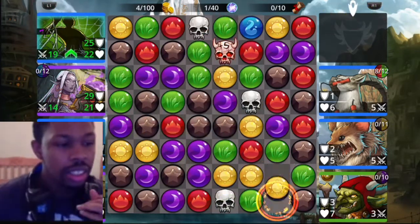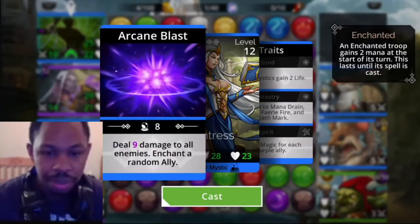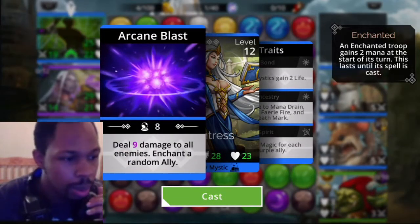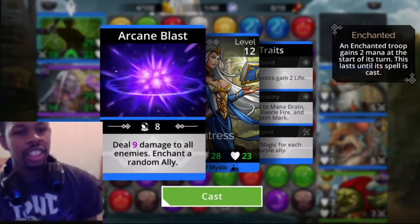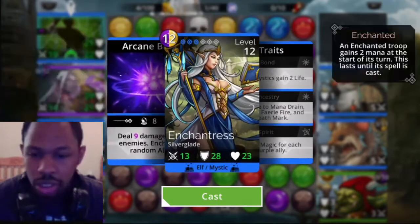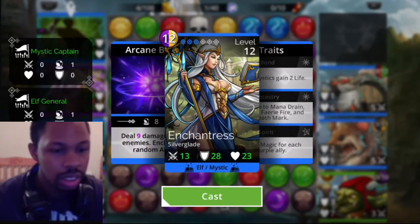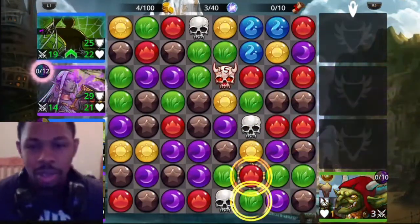Mana Surge. Alright, so now we got an ultimate. Enchantress got hers, and I think she might be able to wipe out the whole team if everybody's below nine. And one thing about Enchantress - whenever she attacks, she makes this strange mounting noise. Whenever she does it, it's odd, but... Okay, we almost wiped that whole spot.